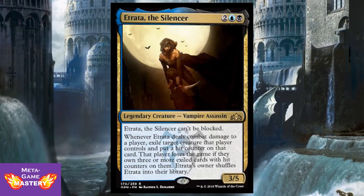Atrada the Silencer is 4 CMC — 2 colorless, a blue and a black — for a 3/5 legendary vampire assassin. She cannot be blocked, and whenever she deals combat damage to a player, exile target creature that player controls and put a hit counter on that card. That player loses the game if they own 3 or more exiled cards with hit counters on them. Atrada then shuffles into their owner's library.